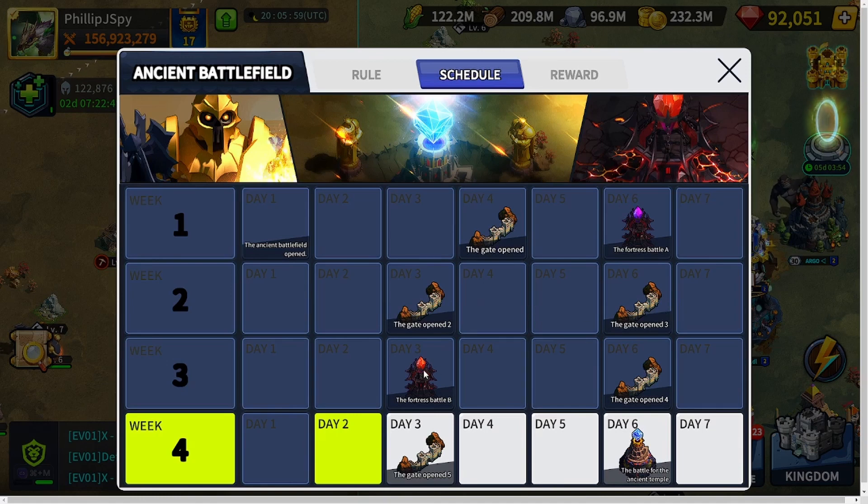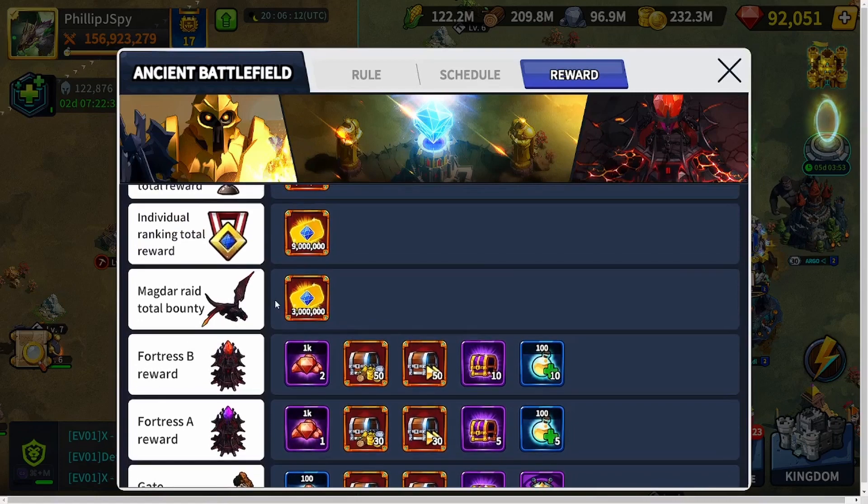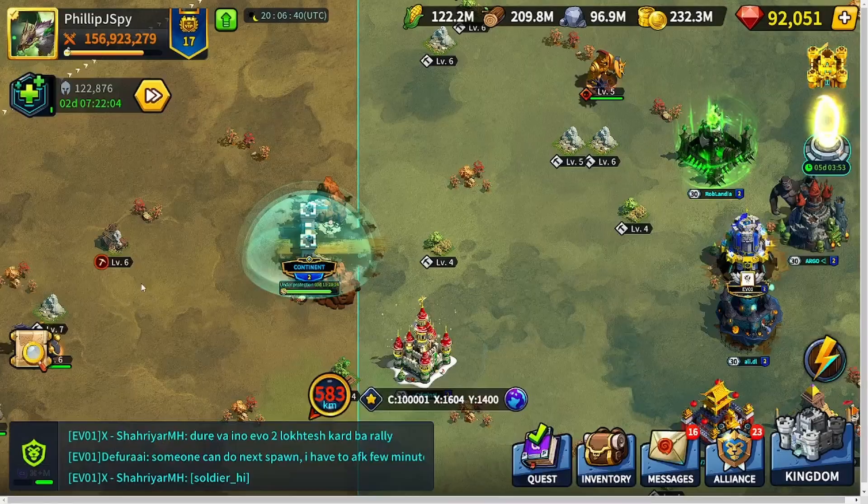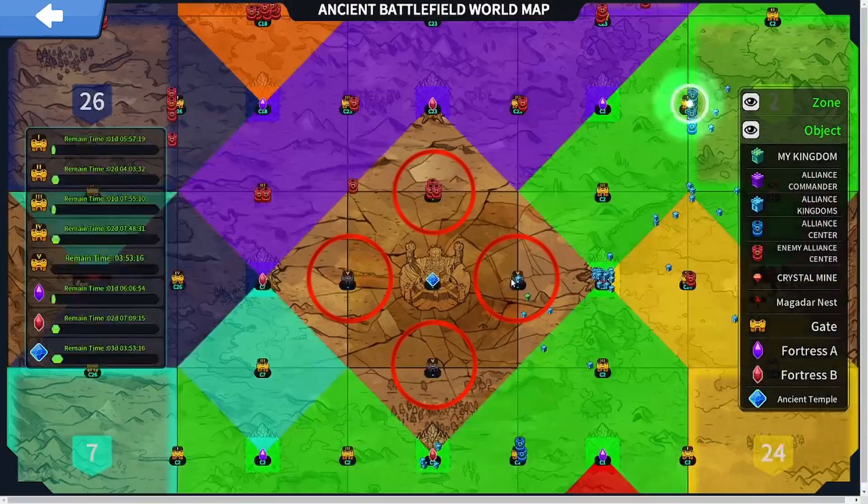After Gate 2, Gate 3 leads into Fortress B, and Gate 4 opens up the magdar areas — a great way to get some loka. Three million vouchers are given out across those magdar rallies for that contest bracket. Then midweek of week four, Gate 5 opens, which is required to access the Ancient Temple — you must occupy Gate 5 to get in and take the Ancient Temple.